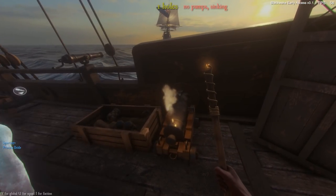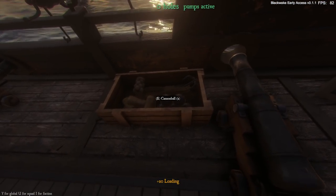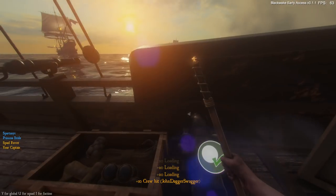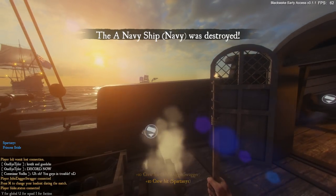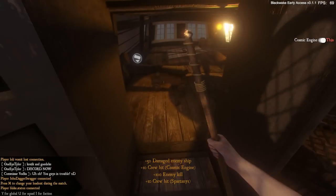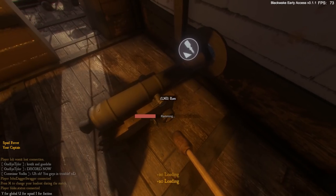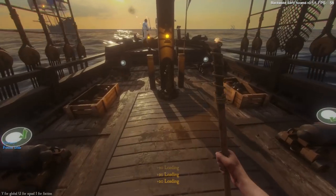As a crew member, you get all the fun jobs: firing the cannons, boarding the enemy ship to take out your sword and start slashing, and repairing cannon holes in your ship when the enemy passes by. Effective communication is vital because when your ship takes damage, there will be holes and you'll take on water — meaning you need to pump the ship out and repair those holes. To do this quickly, you need to assign jobs to each crew member so they know where they need to be at any given time.